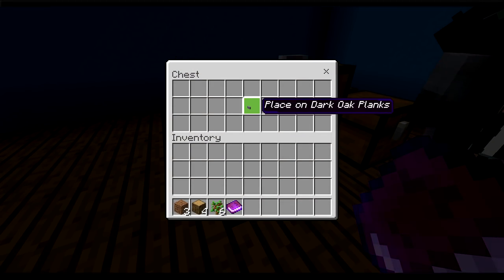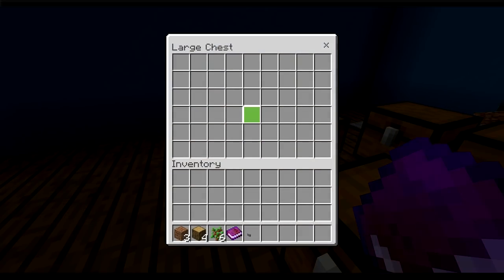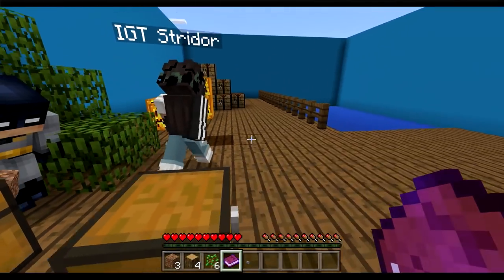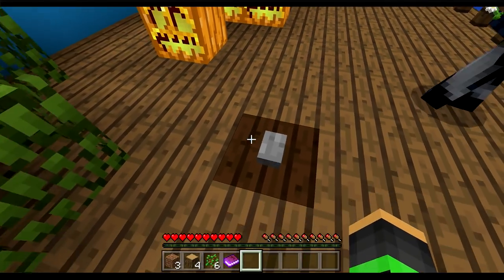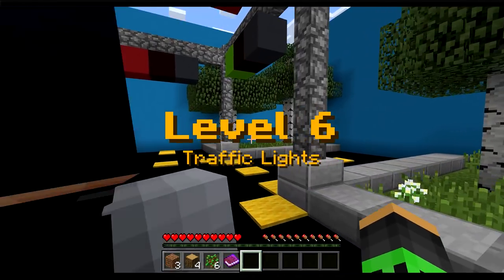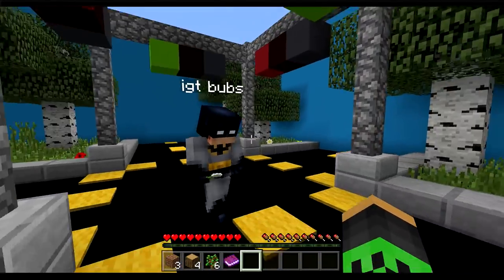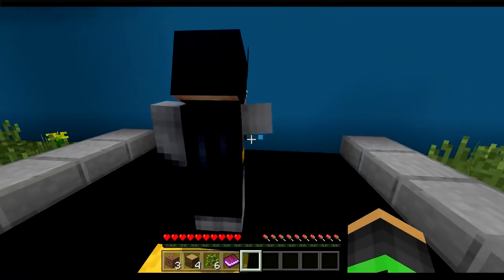I'm seriously impressed. Okay, this says 'Place on dark oak planks.' There's dark oak planks — place on these ones. Look, put it on there. What happened? What? That was it? Yeah, we beat it! Traffic light! Traffic light! Those are traffic lights! Okay, we're on to our next one.